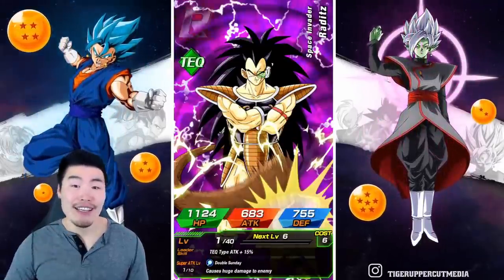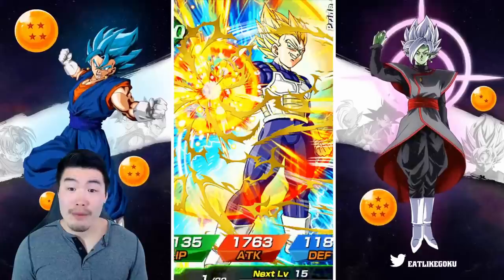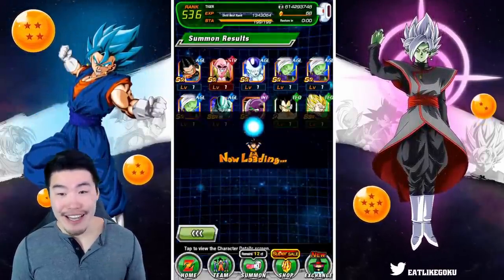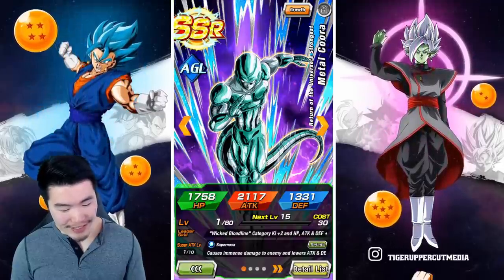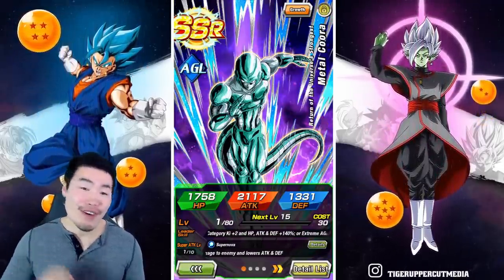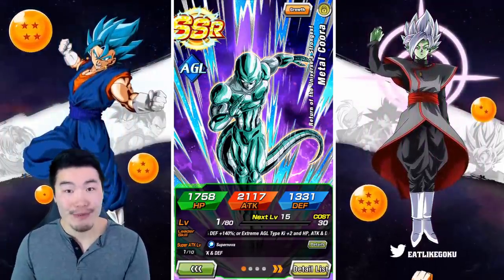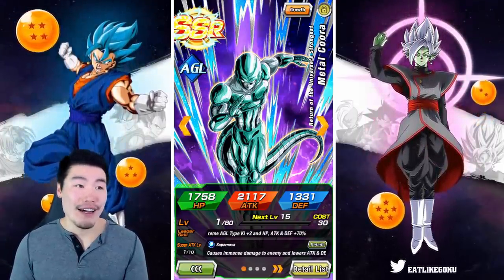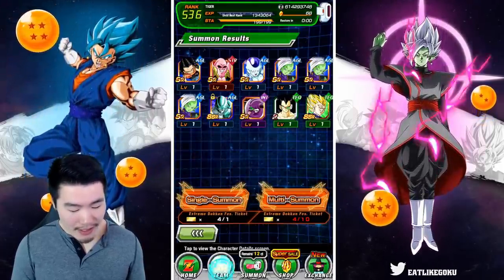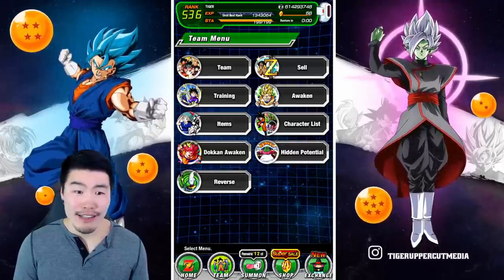Let's see if there's anything else in this multi before we end it off, and also rainbow the blue Gogeta. Tech Vegeta — good way to end things off. All right, perfect. Guys, we got our first Metal Cooler, first Ink Goku Black, two Zamasus, my first dupe of Broly, and I also rainbowed my blue Gogeta in this video.